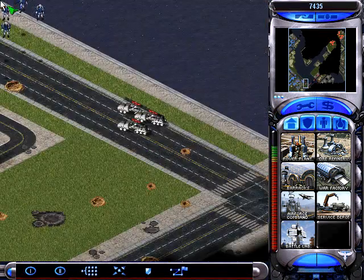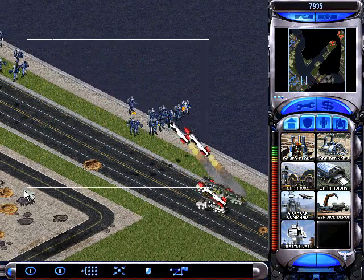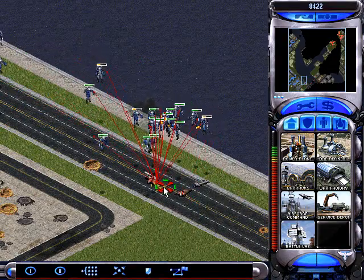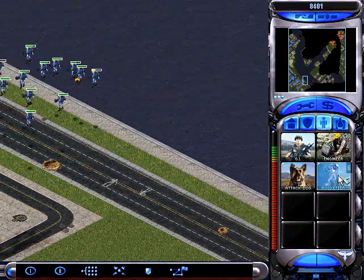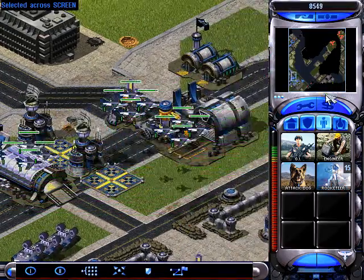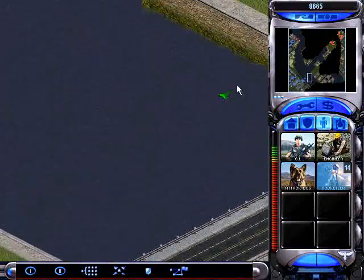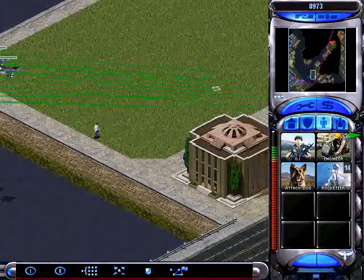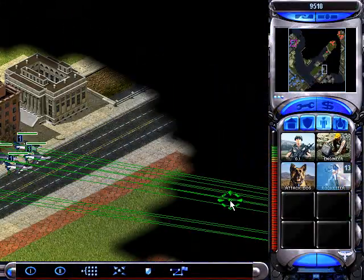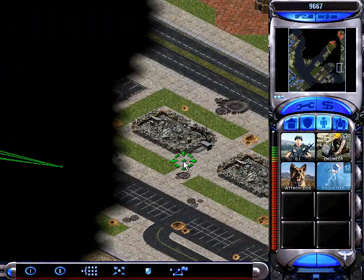We've got some V3s parking outside of our base — can't let them do too much damage. Just keep churning out Rocketeers. That's your main concern right now, that's what you spend your funds on right now, just for the end of the mission. And set them as a team — Team 1 — just so you don't have to always be clicking on them all the time telling them where to go.